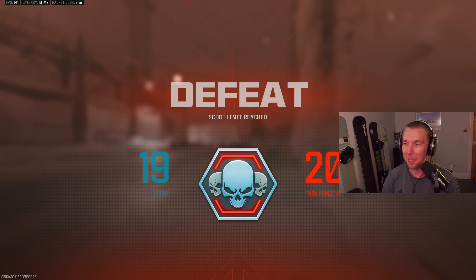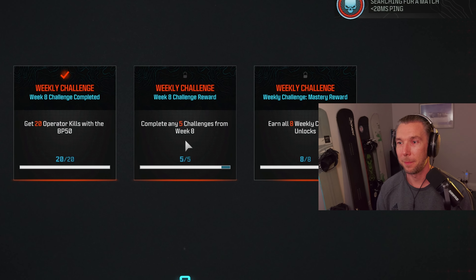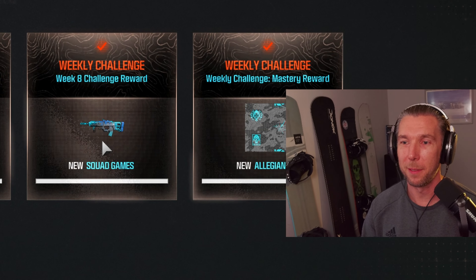GG man, GG — that was good fun, I got my 10 kills anyway. And there it is — the Squad Games blueprint and the Allegiance camo unlocked!